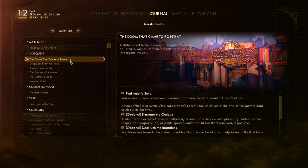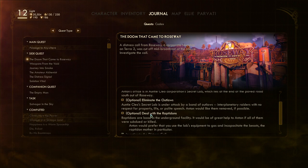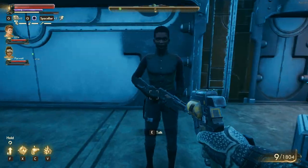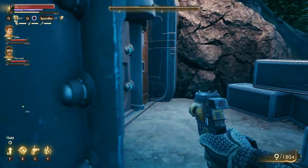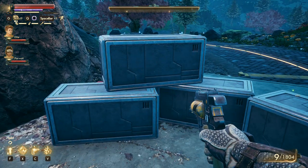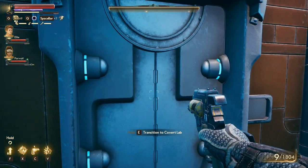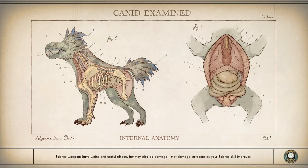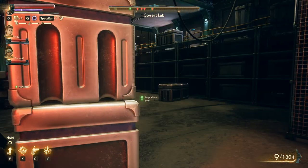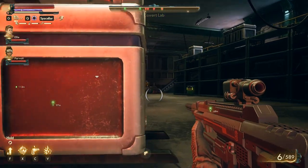So we are heading in to find Anton's safe, or optionally eliminating the outlaws and dealing with the raptadons. We can't go in here — covert lab. Let's go in there. I could use a silencer — like a very heavy single shot weapon with a silencer would allow me to just one-shot people and just keep doing it.